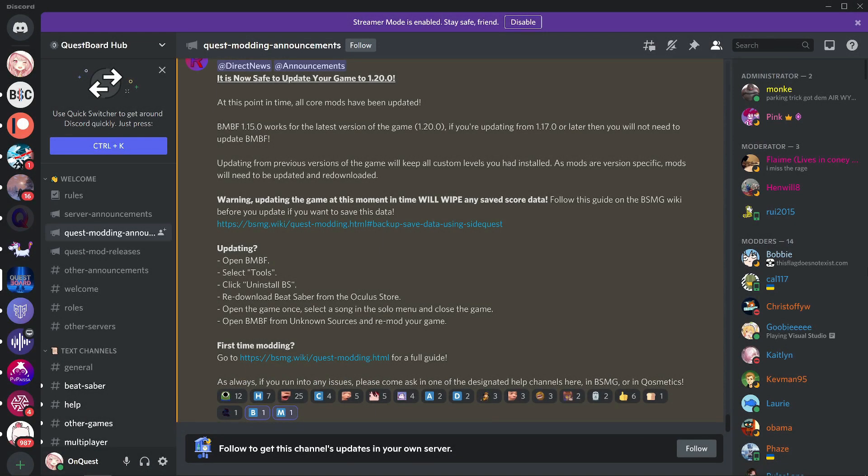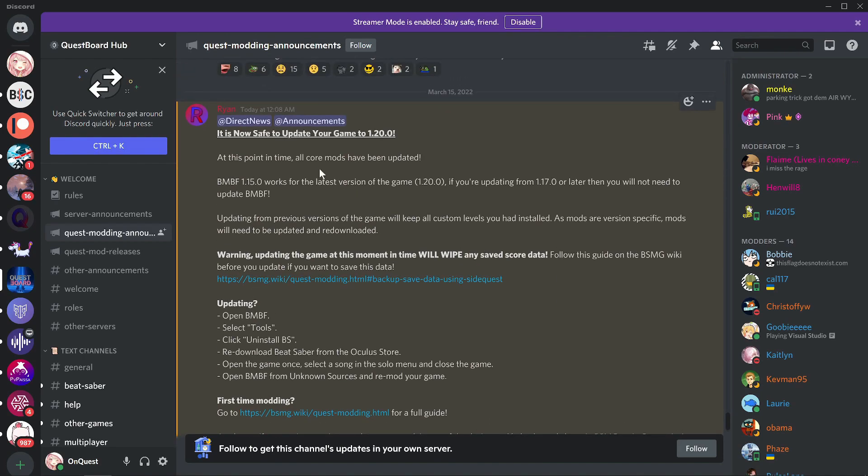Just over 7 hours ago they announced that it is now safe to update your game to 1.20. So BMBF is working with version 1.20 of Beat Saber. This was posted at 12:08 today — that's 7:34 now. BMBF 1.15 works for the latest version of the game. If you are updating from 1.17 or later, you will not need to update BMBF. So yeah, it is now working with the latest version of Beat Saber, which is pretty cool.